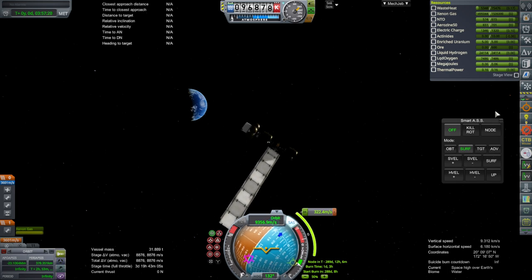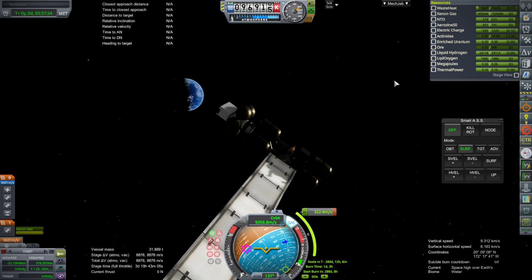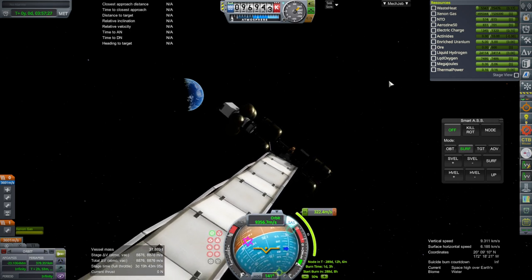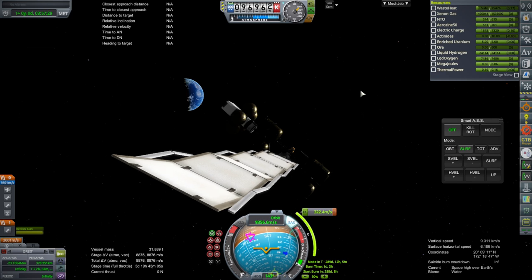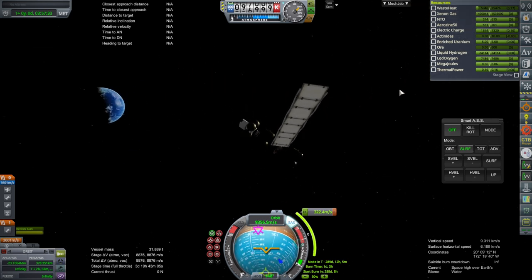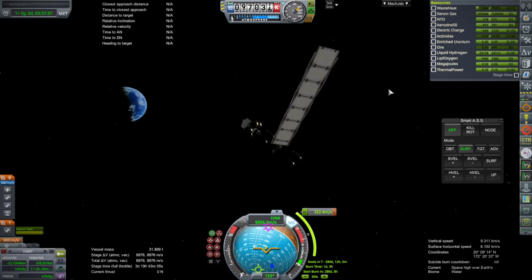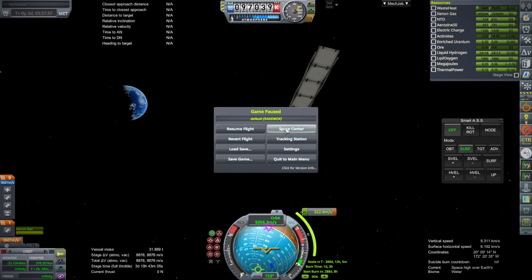It's best to send them in twos, just in case I do something wrong — I can fix it with the other one or something. Let's just have another one. I think we can get it over to Ganymede without any trouble. Let's go to Space Center and prepare another one.